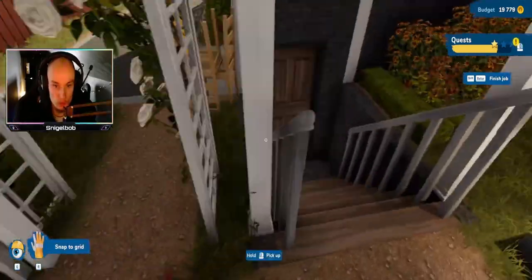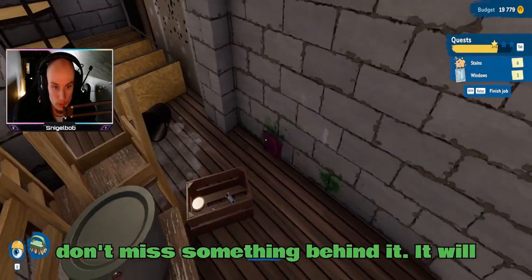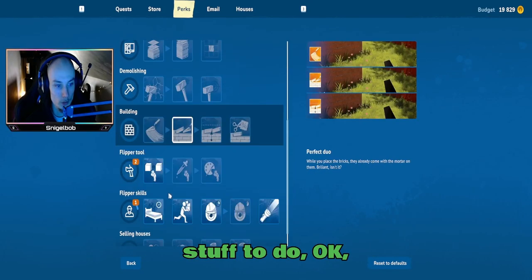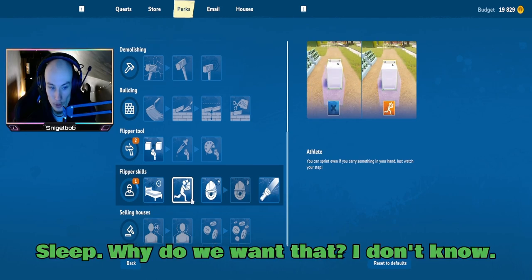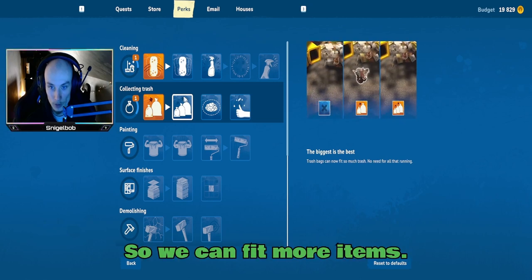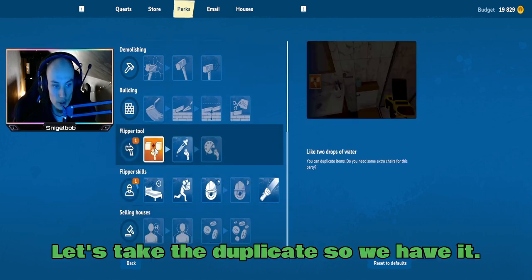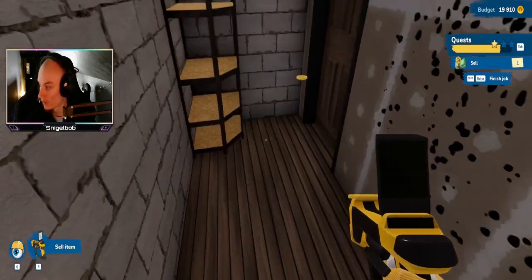And the basement — oh yeah, there's definitely stuff to be done down here. Let's close the door behind us so we don't miss something behind it. That would be annoying. And if we want to sell... let's spend a couple of points here. We have stuff to do. You can duplicate — well, we don't need that right now. Faster cleaning, I guess. Let's take the duplicate so we have it. Okay, can you hear the cat? It's really upset. I wonder why.